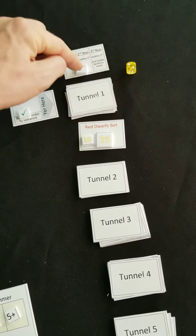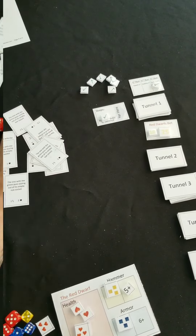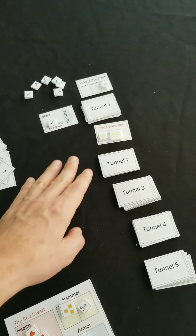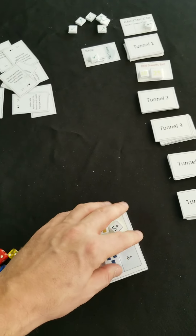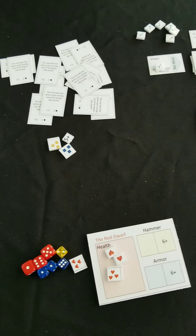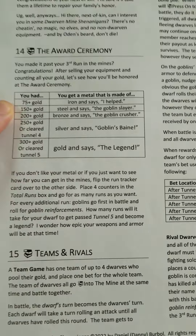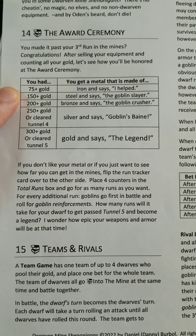On your third run, the goblins will be getting their reinforcement. After your third run, when you exit, you're going to get your payouts from any bets and from any goblins you killed, and then you're going to sell your equipment and get paid back for however much it was worth. You take your total number of gold and compare it to the chart at the award ceremony — and you'll find out whether you get a participation trophy or are declared a legend.